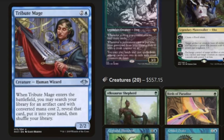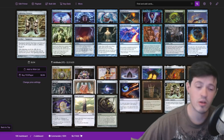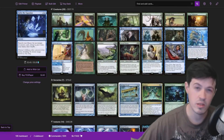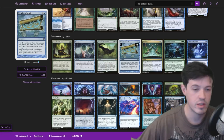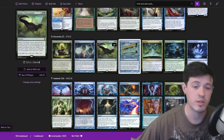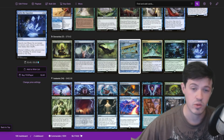Tribute Mage is really good because it gets two of our most important pieces. The obvious one is Mesmeric Orb — it's a card advantage engine and a combo piece, really easy to grab. The fact that Lightning Greaves is also a combo piece you can grab means Tribute Mage is great at getting the pieces you need at the right time. Nothing too crazy in the sorceries — just tutors to grab creatures at the right time. A lot of important ways to have redundancy to grab Intuition or to get the creatures needed to win. Grabbing an early Hermit Druid is obviously super important, so that's what a lot of these sorceries are here for.